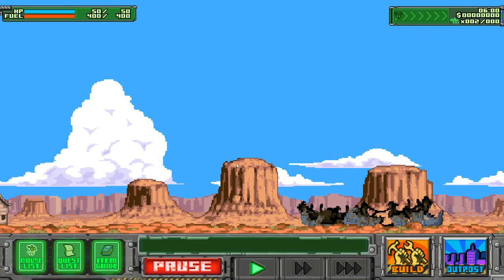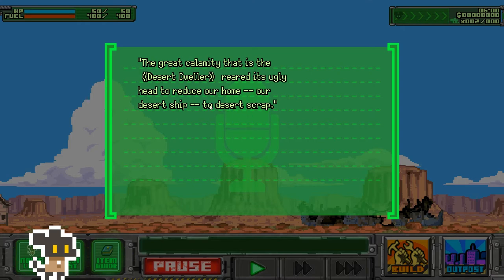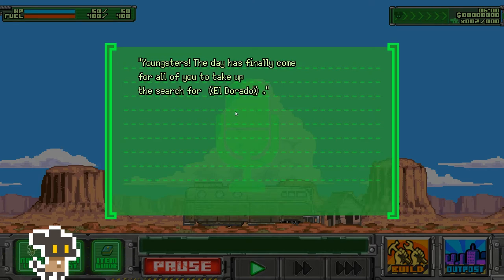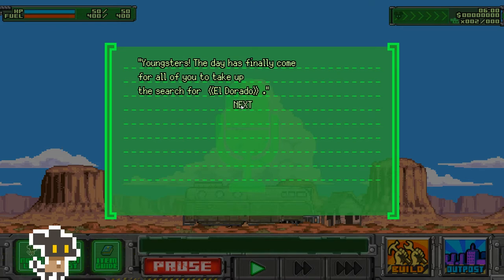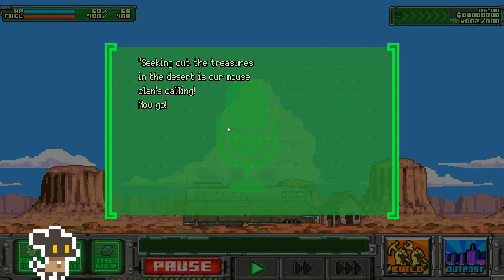Children of Mice, hear me — brothers and sisters. The great calamity: the desert dweller reared his ugly head to reduce our home, our desert ship, to desert scrap. We gathered the pieces needed to rebuild the ship, but we are far too old to explore the desert. Youngers, the day has come for all of you to take up the search of El Dorado — or El Cheezio, probably more appropriate. The desert ship is too crumpled for the entire clan to live in. Seeking out treasures in the desert is our mouse clan's calling — go forth!